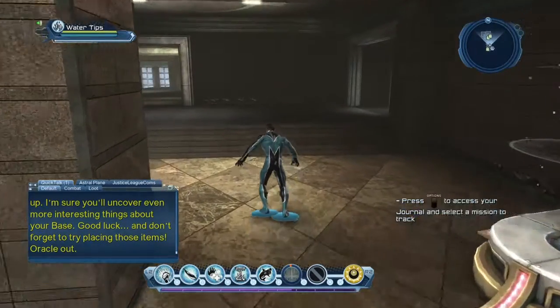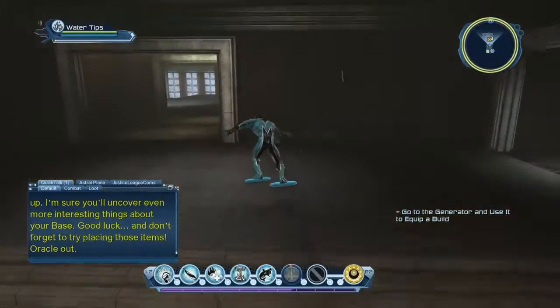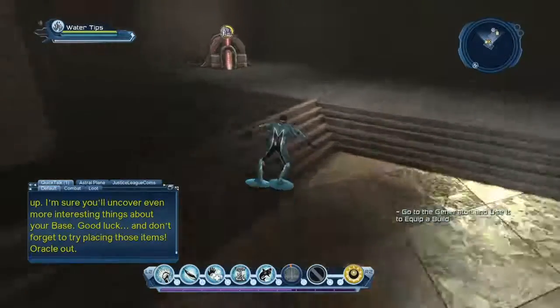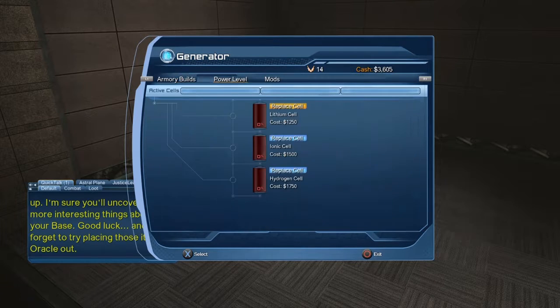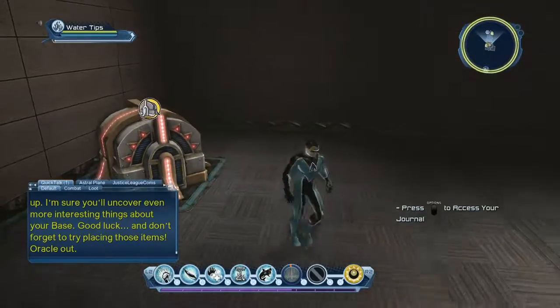Next, we're going to go to the generator, which is underneath the bottom floor. Here's the generator - select it. Go up to the fist icon where I put my icon, push to select it and it'll go to DPS Water Base. You can also set the power level by putting power cells in to keep it going, which I'll explain later on. The mods you can put in there are all stuff for later on. Back out of this and it's complete.